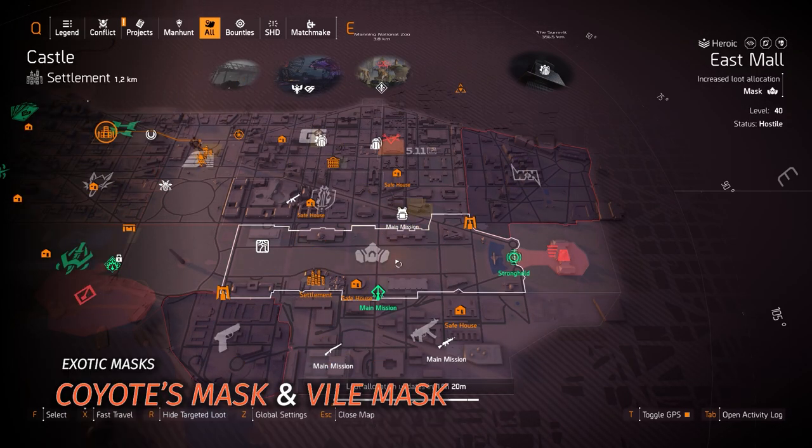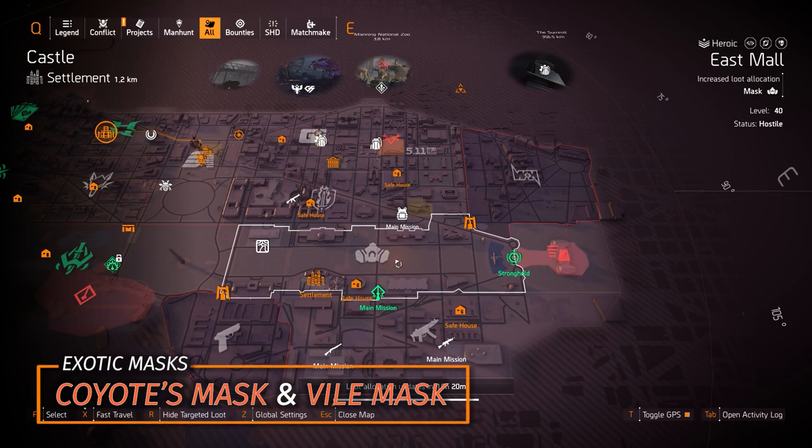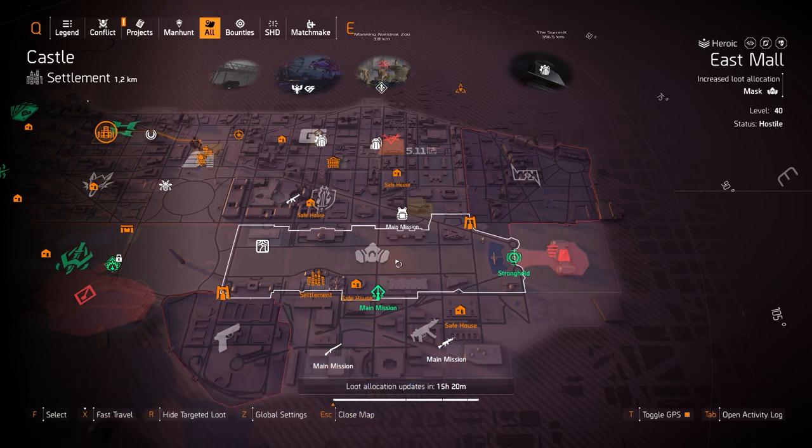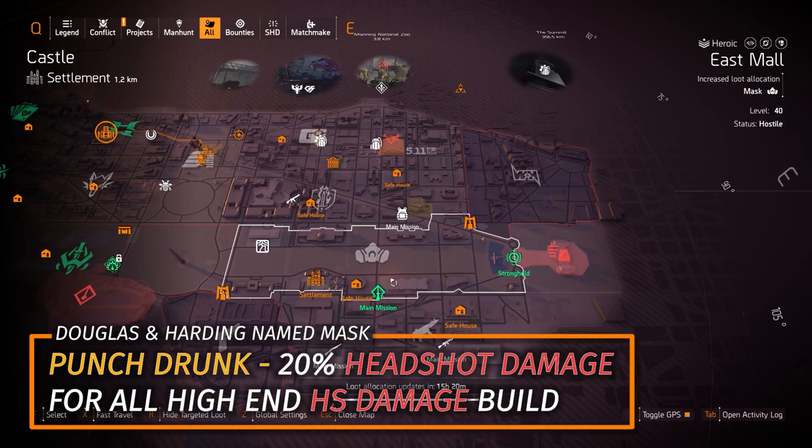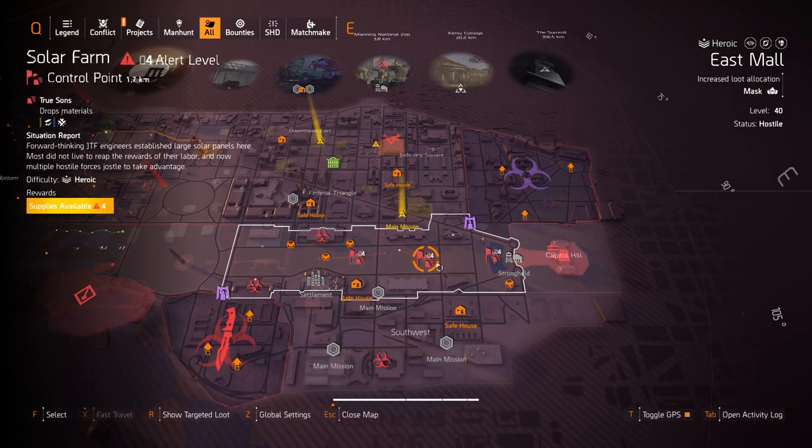At East Mall, four control points to farm — two exotic masks: the Coyote's Mask for DPS and the Vile Mask for status effects and skill damage. If Douglas and Harding appears, farm for the Punch Drunk mask with 20% headshot damage baked in. Otherwise, mask targeted loot is also worth farming.